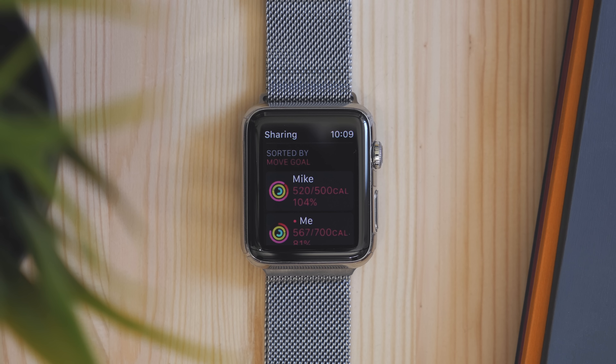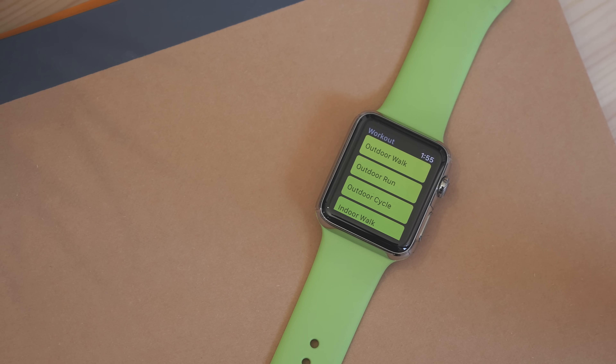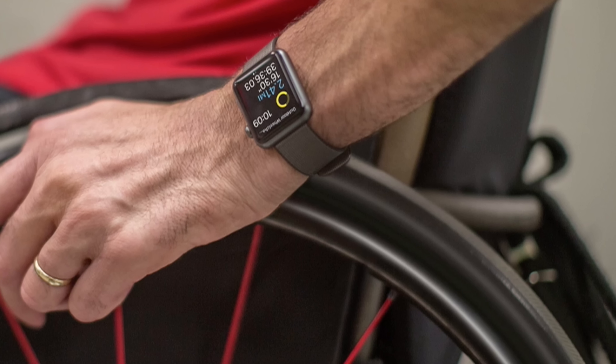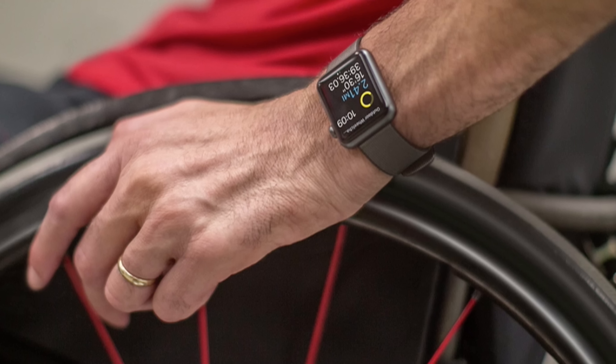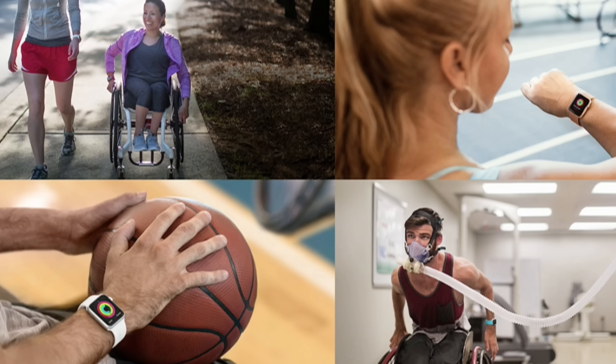There are also improvements to activity tracking. A new sharing feature allows you to compete with friends and family. When working out, third parties now have access to the heart rate sensor and gyroscope, and their apps are now able to run in the background. The Apple Watch is also smarter about what it can detect during a workout, making tracking even more accurate. There's also new calibration for those in a wheelchair, with a setting that changes functions like time to stand and activity tracking to be more wheelchair focused — so now you have time-to-roll reminders and wheelchair pushes contribute to your activity goal.